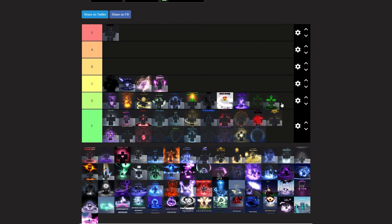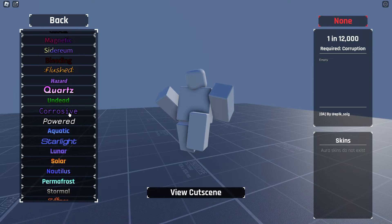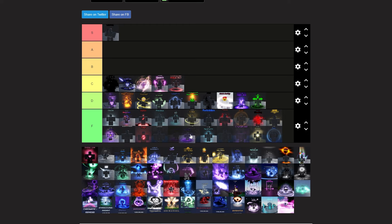Undead is pretty lame, D tier. Undead Devil — that's a good C. Corrosive — not sure what that looks like. It looks terrible, we'll put it in F.